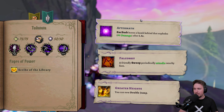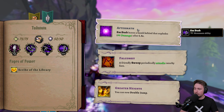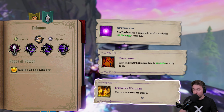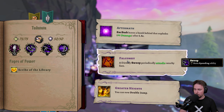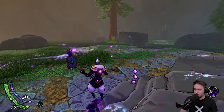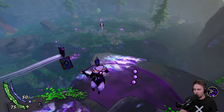We are getting some things to boost us. Aftermath: dash leaves a bomb behind. Intensify: dashing does a friendly swoop with periodic attacks on nearby foes. Or we can get a double jump — that's also cool. I think I will go with Falconry, just to have something periodically attacking enemies while I focus on the basics first.